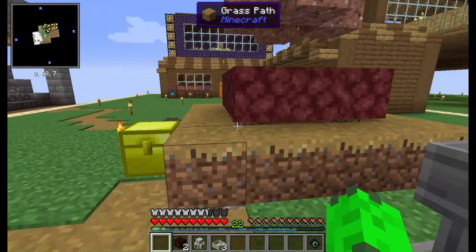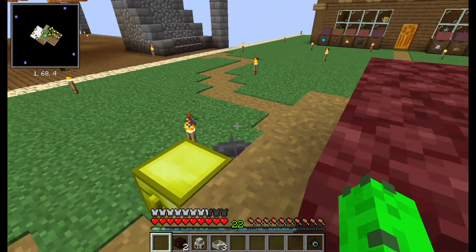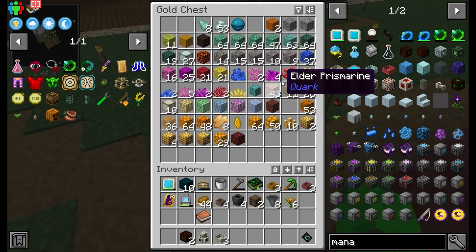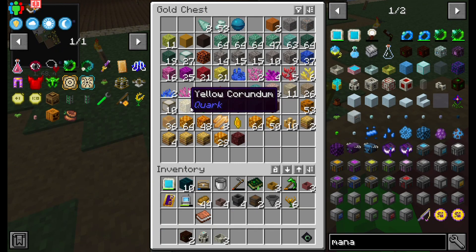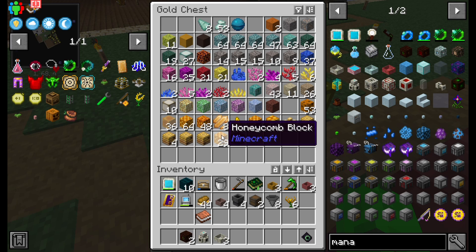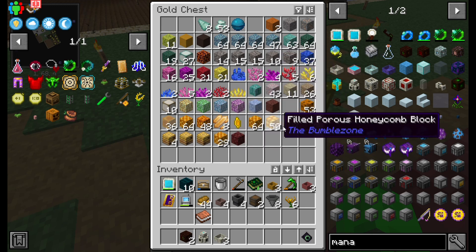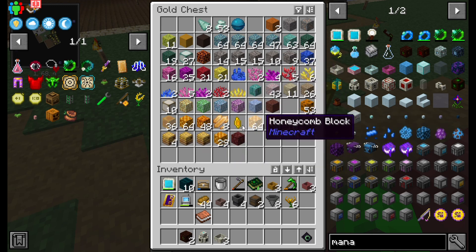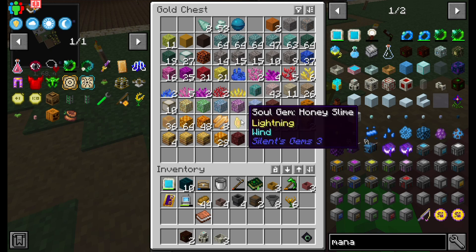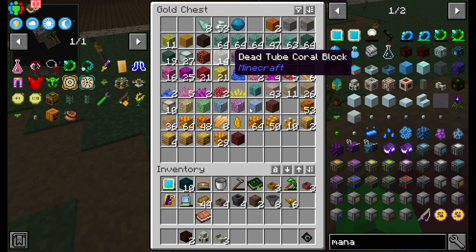I went ahead off camera and mined straight through the next two tiers. So this is everything I got from the Abyss, and then from here to here is everything I got from the Bumble Zone. I did about half of it without Silk Touch and about half with Silk Touch, just to get some variation. This was just a random mob drop from a Honey Slime — I thought it was kind of cool.